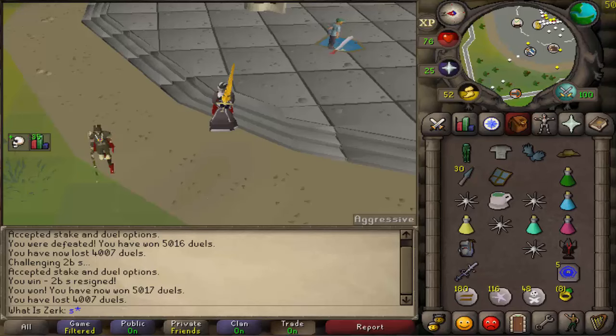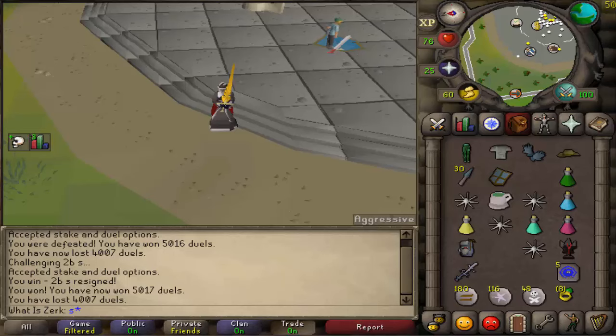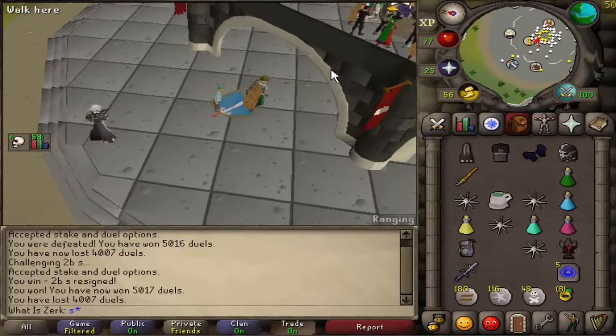What's going on guys, welcome to a new PK commentary. Today we're using the blessed saradomin sword with void. Sadly we can't use the berserker ring because I don't want to be a scumbag. We're using void because I don't really mind getting KO'd - I can normally tell when they're going to come in for the spec. We've got a strength bonus and accuracy bonus for the granite maul, so it can get some huge KOs. Hopefully we can get some one defense pures as well.